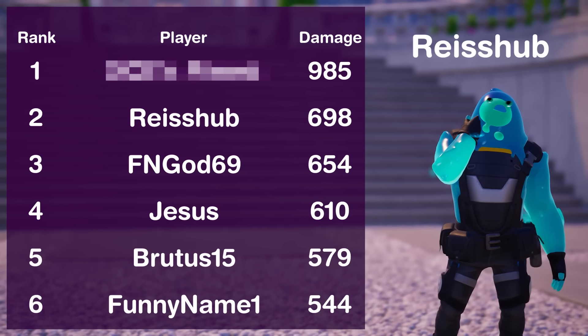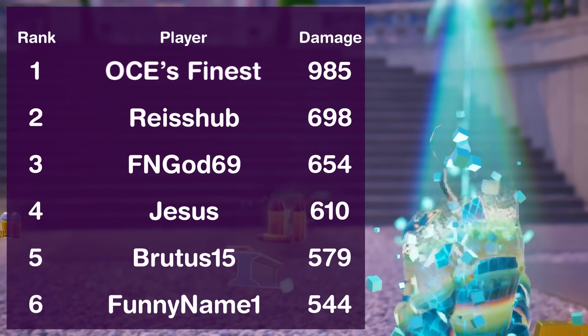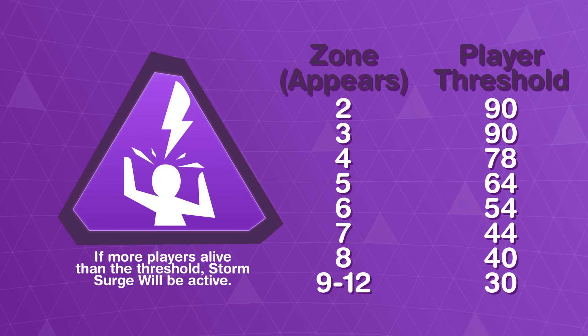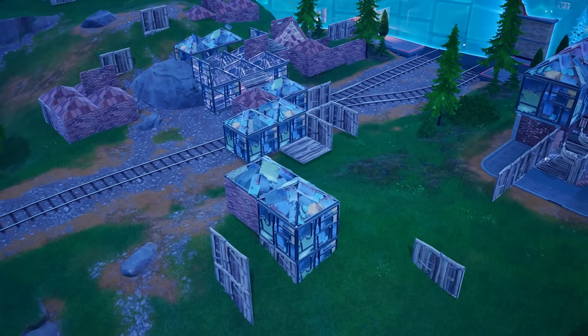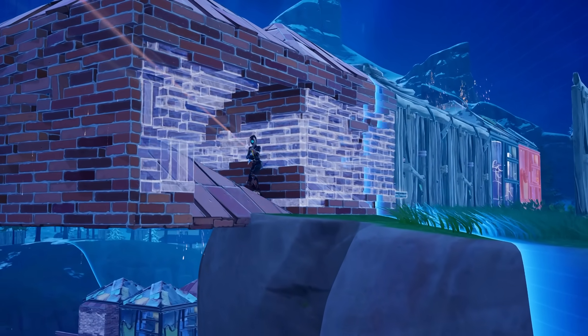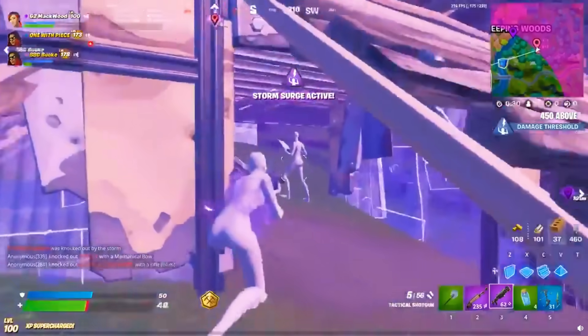Of course, I'm second at the top of the leaderboard because I've been frying these guys, but of course this imaginary match is in a tournament so I'm losing on damage to a hacker. The thresholds and all this damage talk is quite difficult to remember, but it is actually quite a good system to ensure that passive players actually deal out damage and don't just do nothing for the entire game. But of course, it wouldn't be a Fortnite mechanic without some bugs and cheeses.